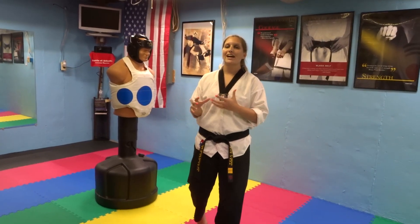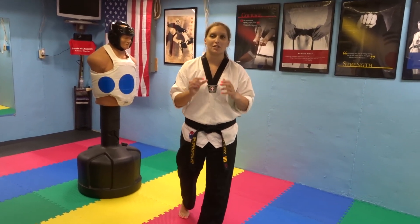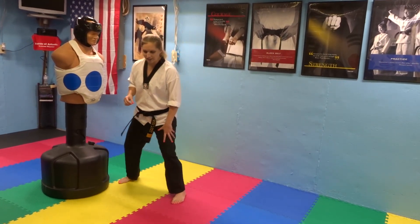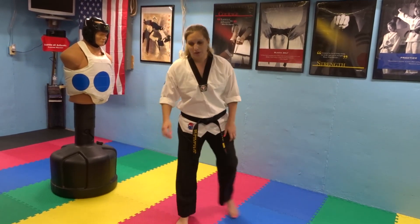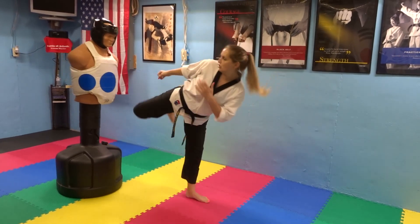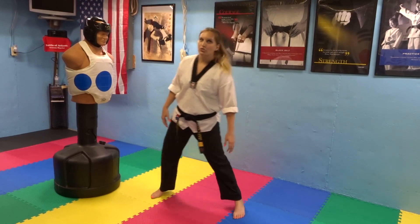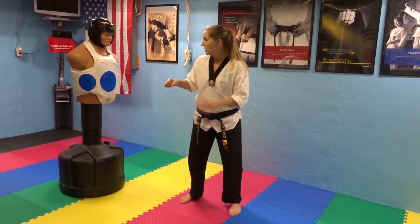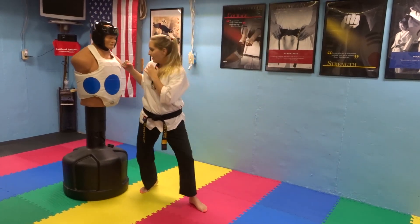Your next one is going to be a sliding kick. This also covers some distance, but it's less than the skipping kick. You're going to push off your back leg — instead of pushing it forward, you just push off of it and then do your round kick. This back foot does all the work; make sure you're up on the ball of your foot and pushing.